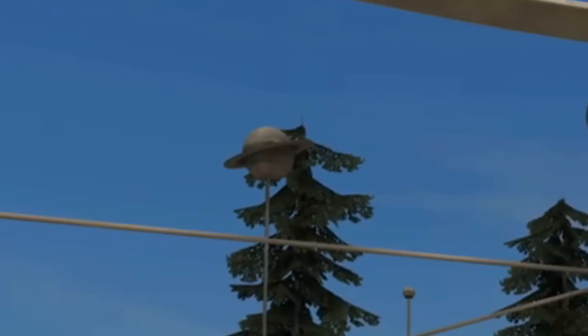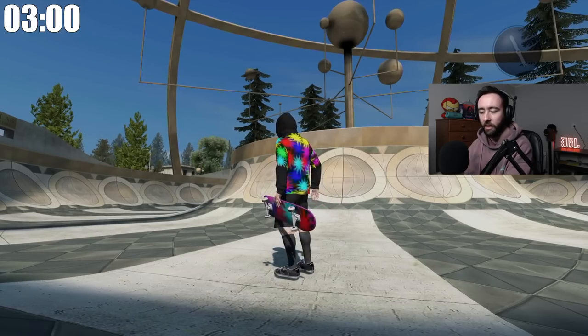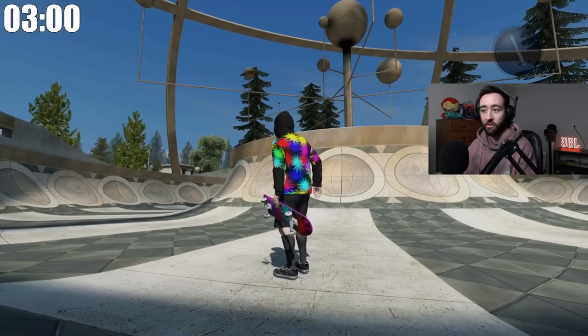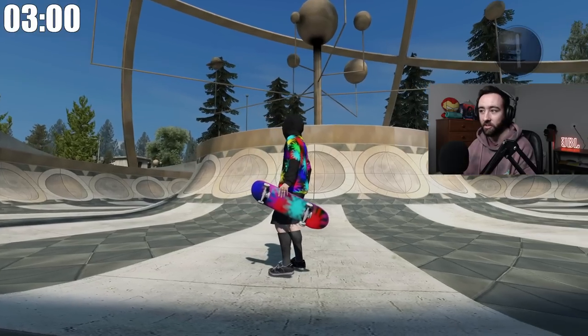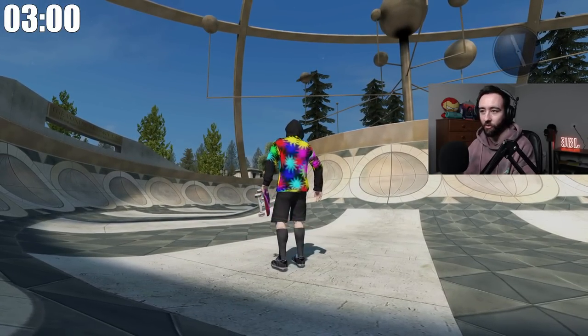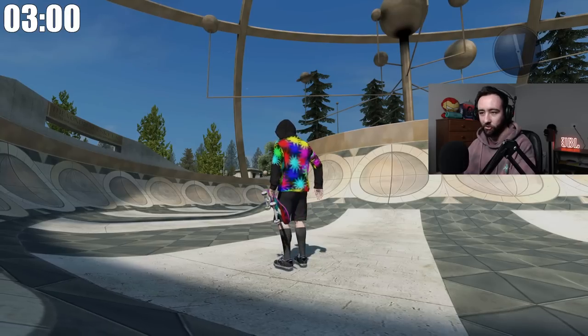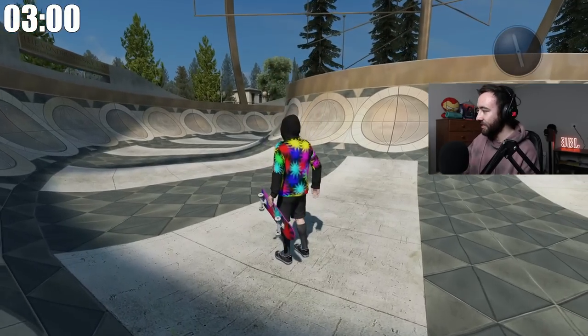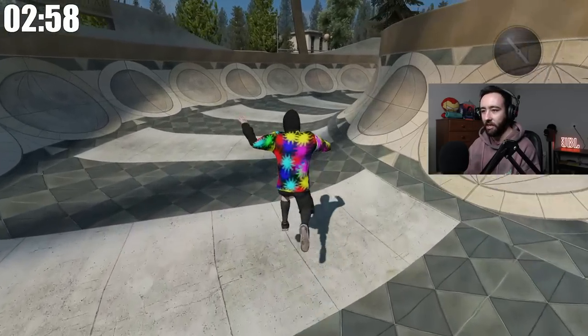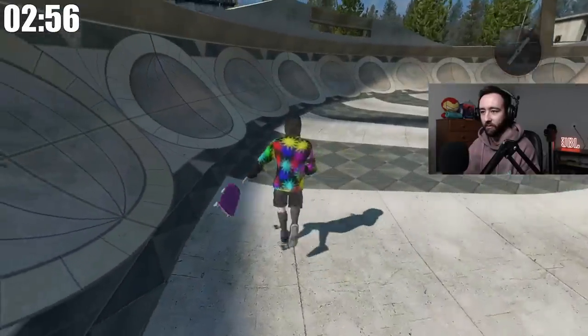All right, ladies and gentlemen, we are here at the observatory. As you can see, there is Saturn and I have to foot plant off it. I think I'm gonna need a little bit of speed here because it looks like one of the highest planets in the observatory. I'm definitely going to have to do a forwards man speed glitch to get enough speed to ramp up, foot plant off, and then drop in nicely. Three minutes on the clock, let's get the show on the way — in three, two, one, go!